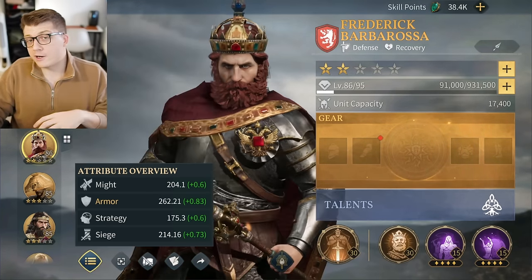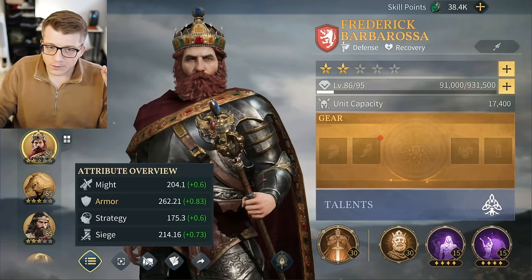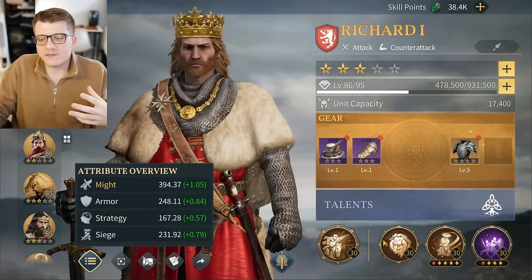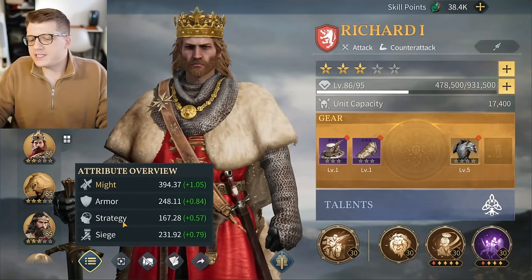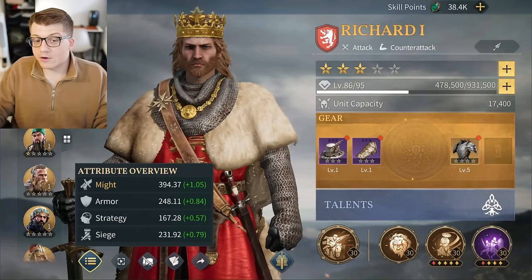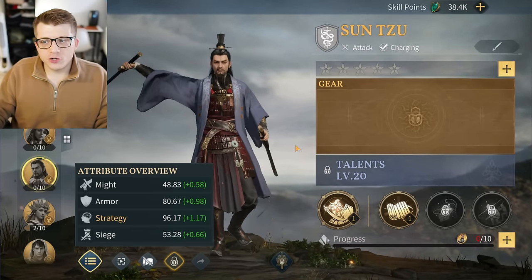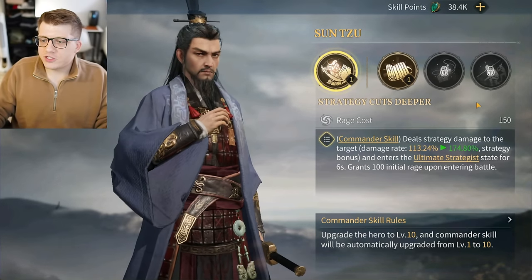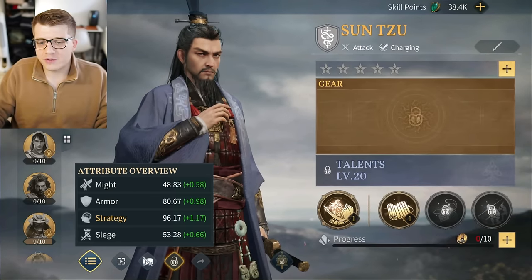That's kind of why Barbarossa is great — he's a nice tank in the pikeman lineup I covered in my best heroes video. Then there's strategy, which a lot of people ask about because early game commanders focus on might, so you don't see strategy as often. But there are many commanders dealing strategy damage — Philip the Fourth and Sun Tzu are two great examples of strategy damage heroes.